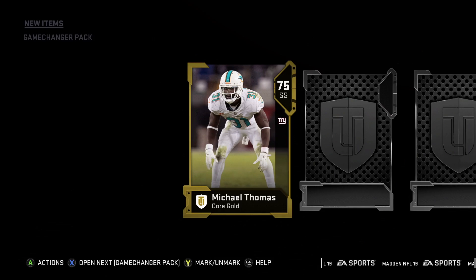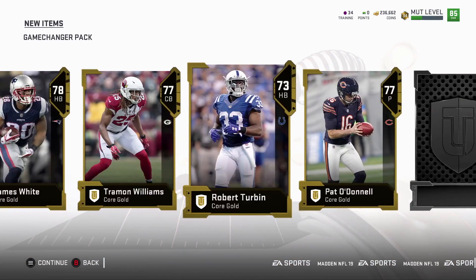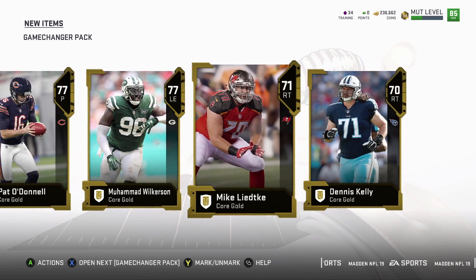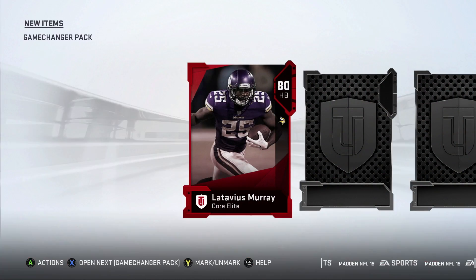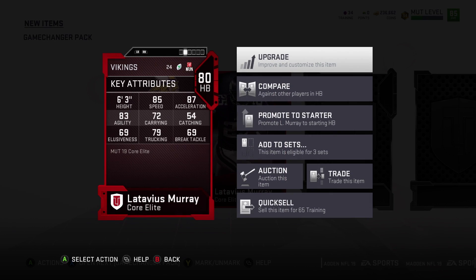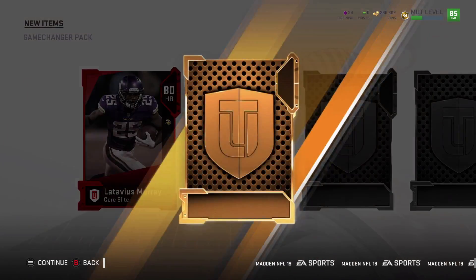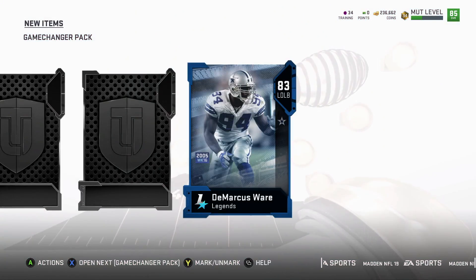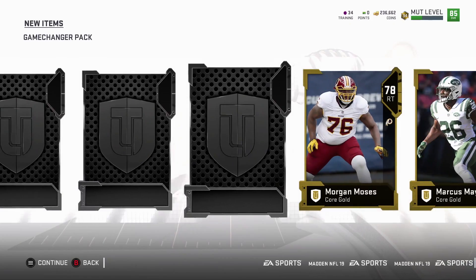Gold, gold, gold, gold — yeah, that's not good. We're getting a lot of gold cards. I was thinking between this or the legendary bundle — Latavius Murray, 80 overall, 85 speed — but I figured I'd get more elites doing this pack opening. Oh, a legend — 83 DeMarcus Ware, he's new. Robert Woods too. We're not pulling high elites but we're pulling elites.